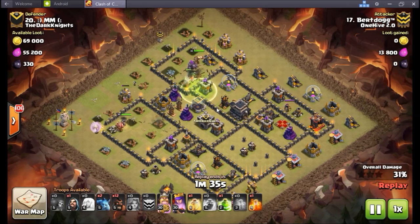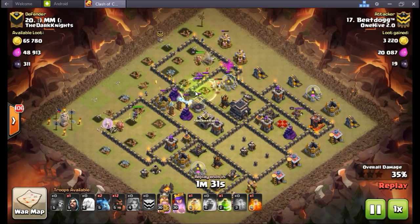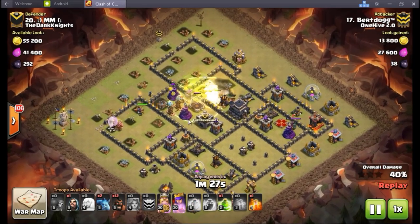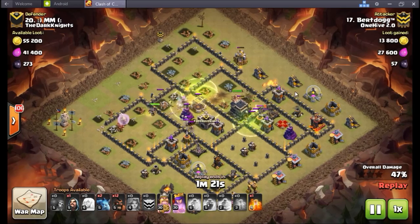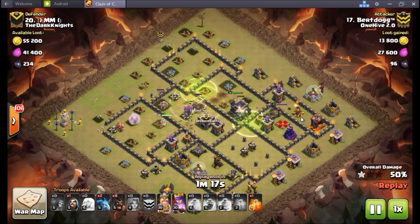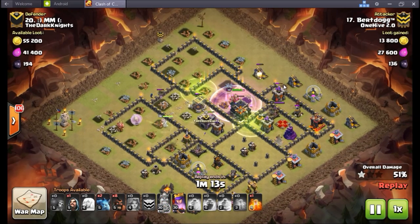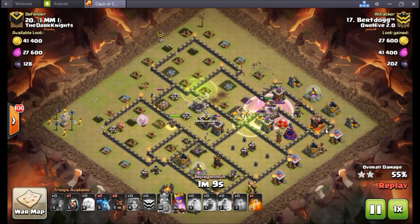Look how quickly these buildings go down to these nine valks — they're just shredding things as soon as they touch them, boom boom boom. Does have a few strays, got to heal over that tesla farm, but no big deal. Golem jumps right in there, queen's now stepping up — they've kind of sandwiched off the tesla farm, which is absolutely perfect. Really only has this bottom section of base with a very large dead zone down here, so there's only really two little compartments of defenses to go.